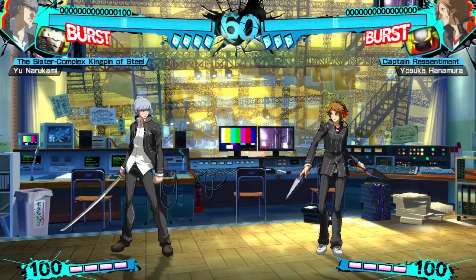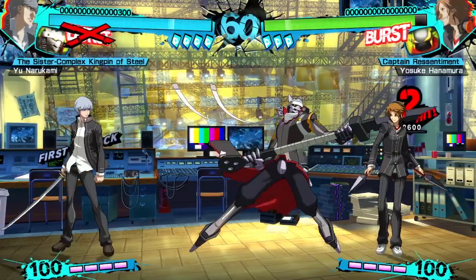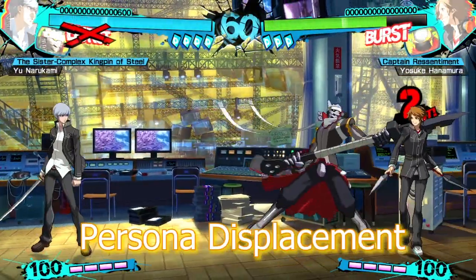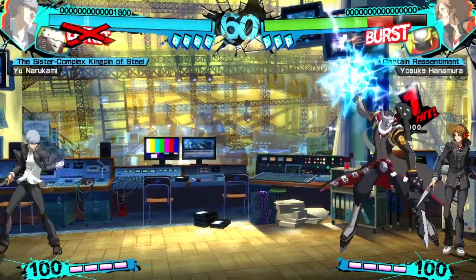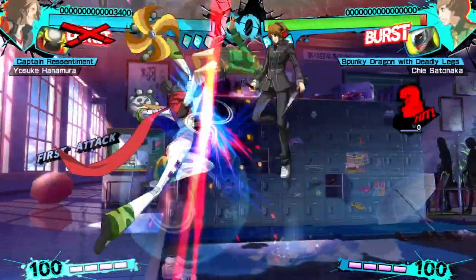Persona attacks are not strictly better or worse than the character's — they're just different buttons with a different purpose that work with the character to make a fully realised moveset. Persona attacks have unique properties tied to them. With many Persona attacks, the Persona will remain out for a short while after the attack is finished. With Persona Displacement, your Persona can perform attacks again in the place where they left off, opening up several opportunities for new pressure and mix up situations.